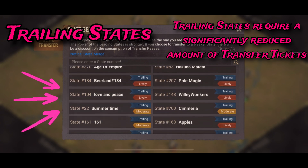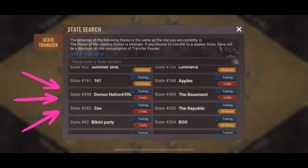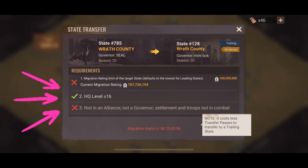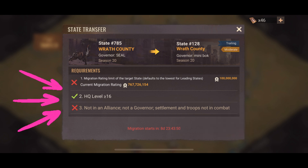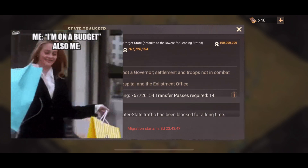And then here are trailing states. These ones have a significantly reduced amount of tickets required to transfer to. Here's state 128 — if I wanted to transfer to this state it'd be 14 tickets, which is a fraction of what I need to go to any other state.